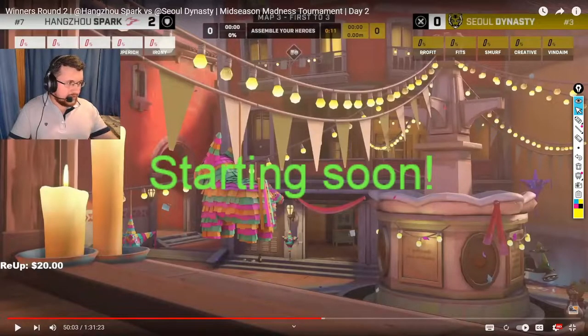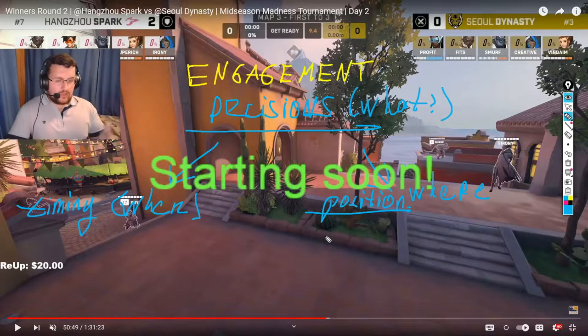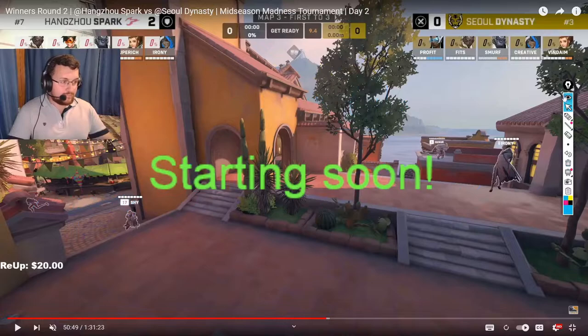Today I want to take a look at Spark versus Dynasty on Dorado. Our main theme is how every team is engaging specifically. First we want to identify what they are looking to do, then look at when and where — maybe they're looking to dive, maybe they're looking to spam somewhere. Dynasty is starting with Symmetra to reposition themselves, then swapping to Tracer, so it's an exact mirror. Let's start with the question of what.